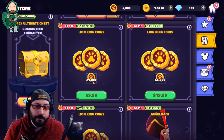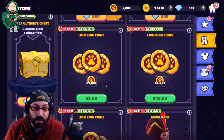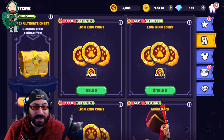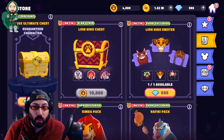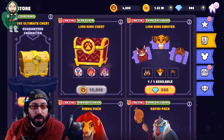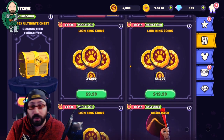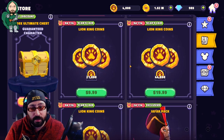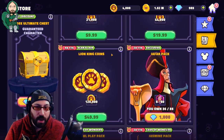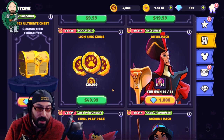The real money purchases buy you Lion King coins directly. It's $10 for about two chests' worth with a little bit extra, and $20 for four. I do like how whenever you spend money you get a little bit extra for what you're getting. Buying four packs gets you a free chest. If you're looking to spend and push a little more because you love Simba, these are your options, though I believe there's a purchase limit.